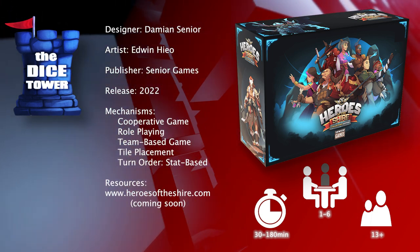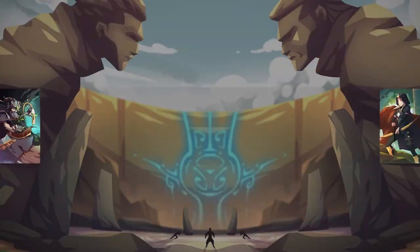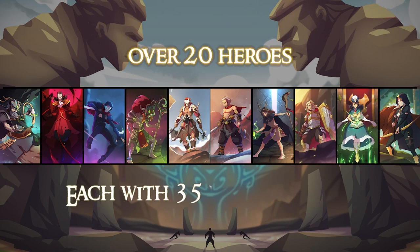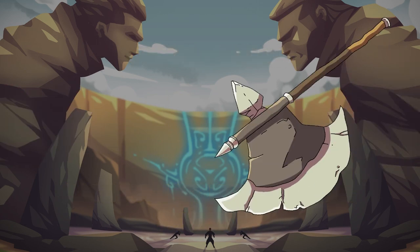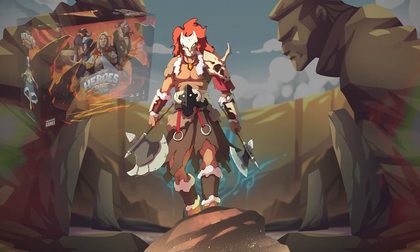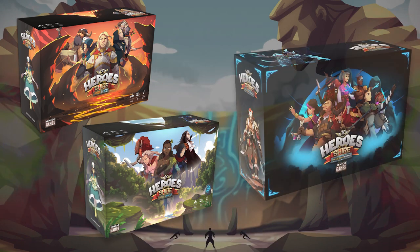Heroes of the Shire is a turn-based combat game where players cast spells, abilities, and learn combos to defeat their enemies. With 20-plus characters, 12 bosses, and over 800 spells and abilities, no two games will ever be the same. With three different boxes full of content, I have the Fire and Ice version, but also go check out the Kickstarter page where you'll find out more info on the Earth and Water as well as the Collector's Edition.